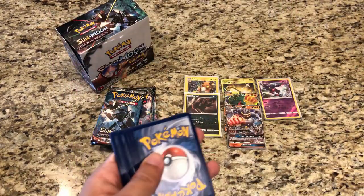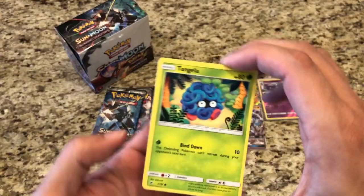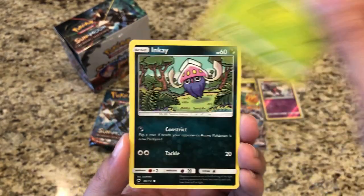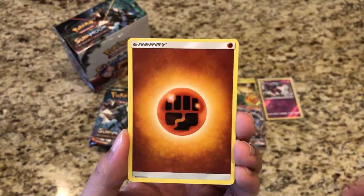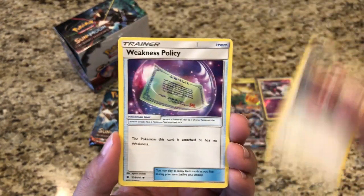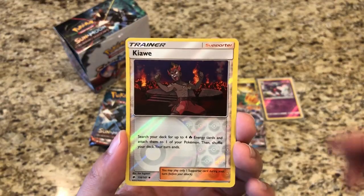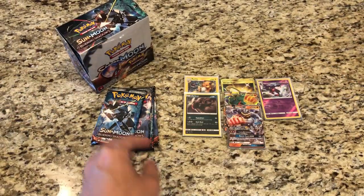Burning Shadows is probably one of my favorite Sun and Moon sets. Celestial Storm is also great — I love the artwork from it. Pack eleven: Tangela, Doopider, Inkay, Ralts, Crabrawler, Fighting Energy, Potown, Porygon 2, Weakness Policy, Kiawe Reverse. And our rare is a regular rare Passimian.